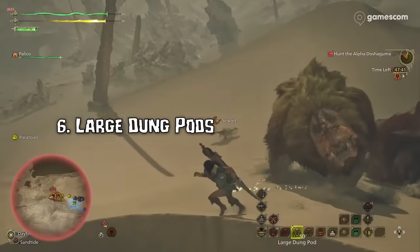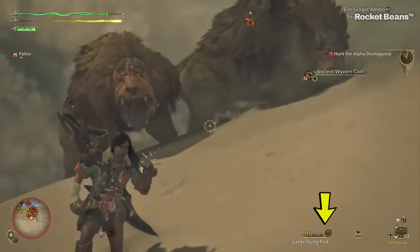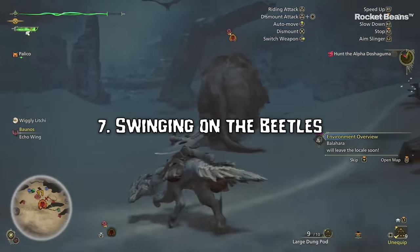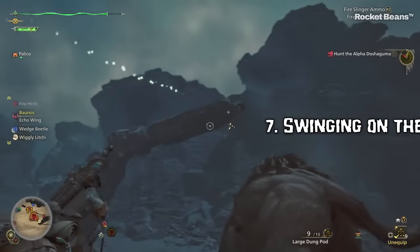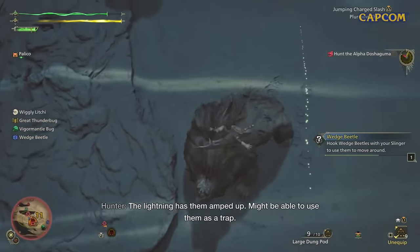Number 6: I noticed large dung pods. These are used to split up entire packs of monsters, whereas the regular dung pods will only target a single monster. Number 7: Wedge beetles are back. These were great for vertical traversal in Monster Hunter World, and in another game without wire bugs, I'm definitely happy to see these guys return.